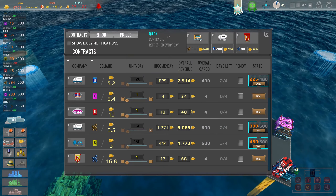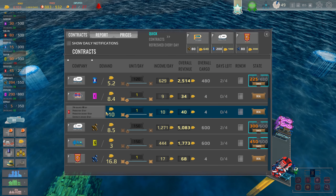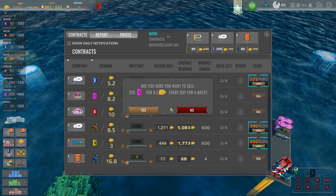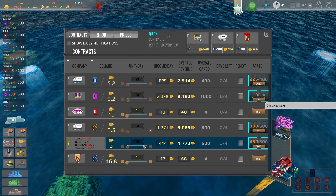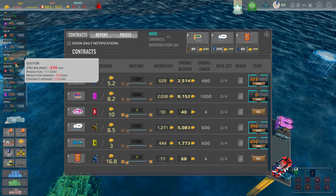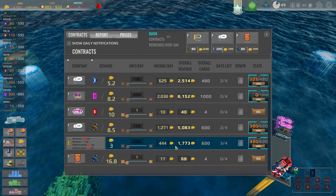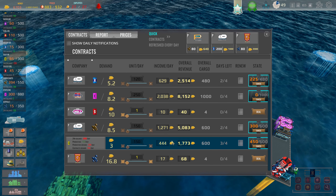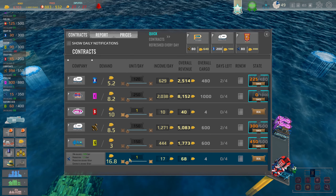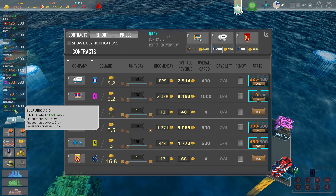Let's double-check on the contracts. Ethanol — 250, we can do that. Lubricants, sulfur — oh wait, the balance on sulfur is way down. But we are still selling it, so hopefully we can do fine. Asphalt — I'm going to hold off on the asphalt for a little bit so we can get a stockpile going. Sulfuric acid — we're making 516 per day.